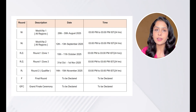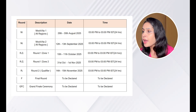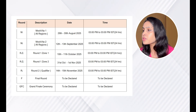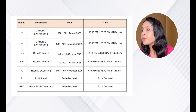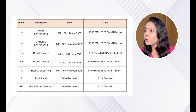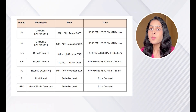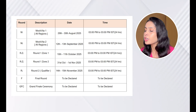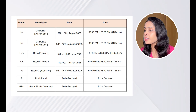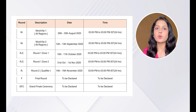The TCS Code Vita Season 13 schedule is finally out. First, we have two practice rounds: Mock Vita 1 on 29th–30th August and Mock Vita 2 on 12th–13th September — just to get you comfortable with the platform. Round 1 Zone 1 is 10th–11th October and Zone 2 is 31st October–1st November. Round 2 is 14th–15th November where the level gets tougher. The grand finale dates are still to be declared. Each round will be 24 hours long, starting at 3 p.m. IST and ending the next day at 3 p.m. Each round is 6 hours, so you can log in anytime during the 24-hour window and attempt the test. But once you start, the timer for your contest will begin.